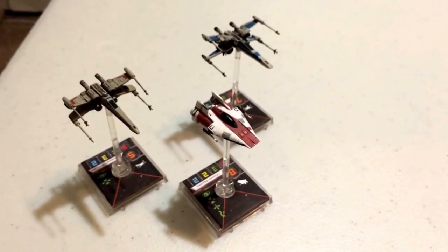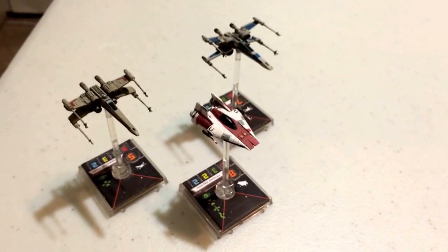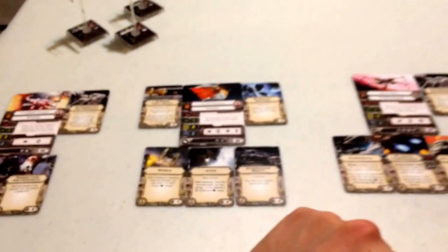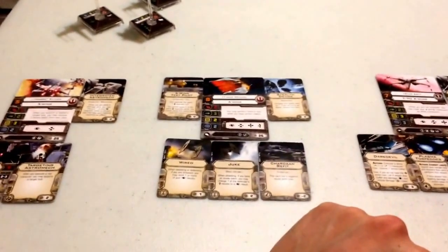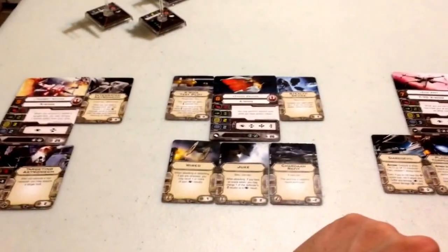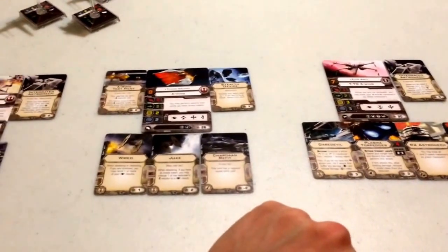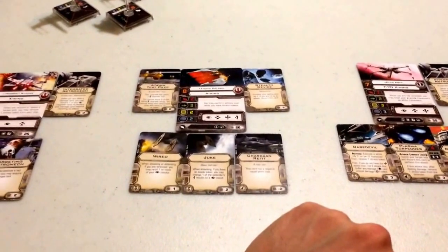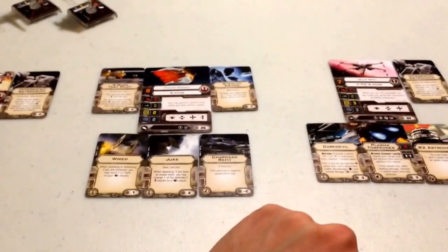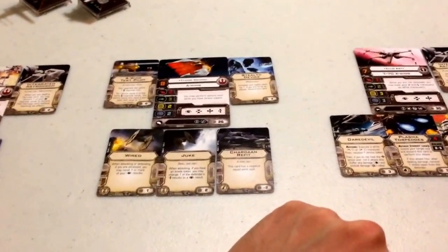Tycho is probably one of the best A-Wing pilots to field — he's relatively cheap and his ability is just overkill. This is a standard three-ship build with Hobbie on the left, Tycho in the middle, and Ello on the right. All ships are upgraded to their maximum potential, coming to a total squadron point cost of 100. Unless the enemy also has 100 points, you'll have to roll for initiative; otherwise your opponent always gets initiative.